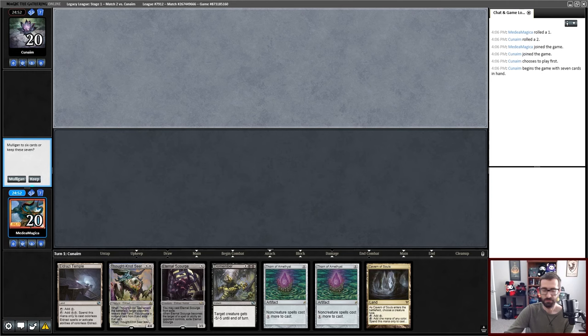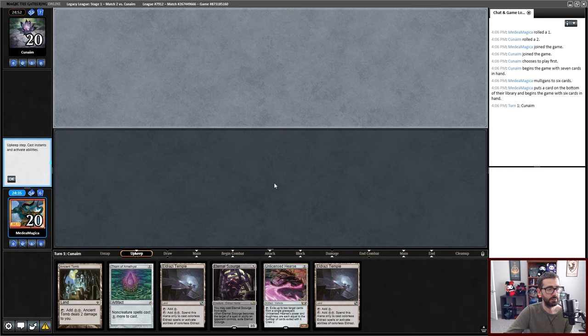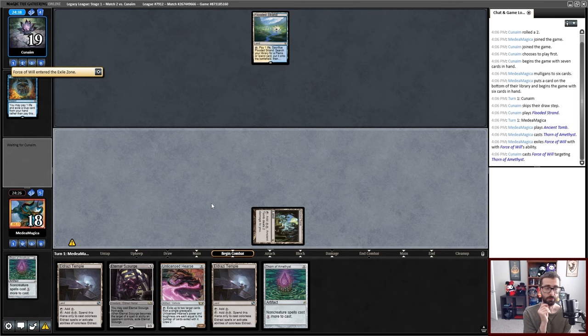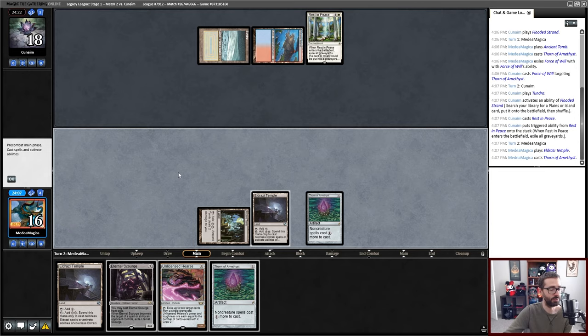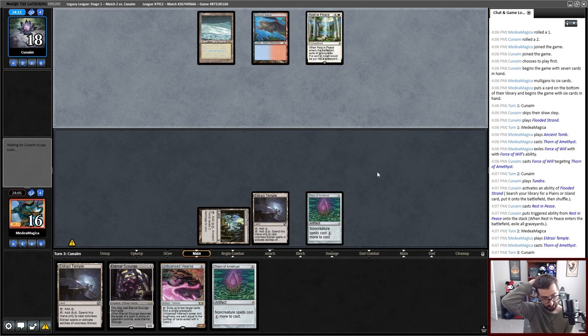I'm looking at a double Thorn hand that I can't immediately cast. I can play this on turn two — I'm not excited about this, but I am excited about this hand. Versus Flooded Strand, these are likely to be reasonable Magic: The Gathering cards. Force pitching Force. My Unlicensed Hearse gets hit. The good news is this Eternal Eldrazi — if it dies or is exiled I just cast it again. The bad news is I'm probably playing against Rest in Peace Helm slash Energy Field combo and I don't know if I can reasonably interact with that if my opponent plays the second piece.